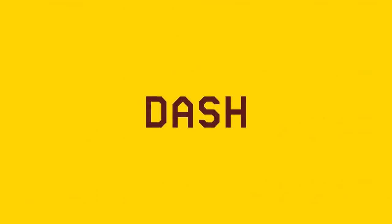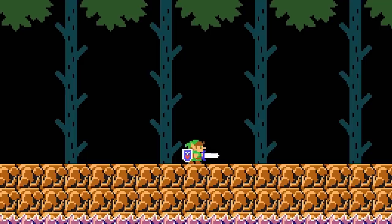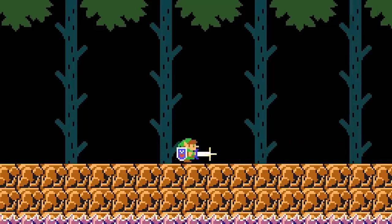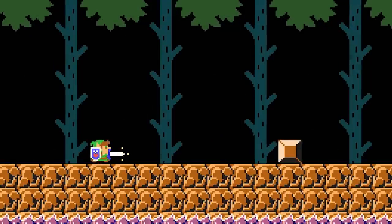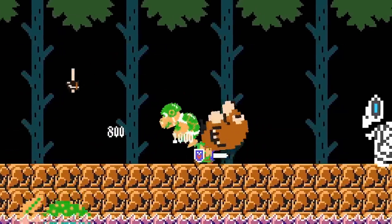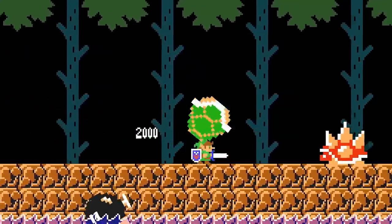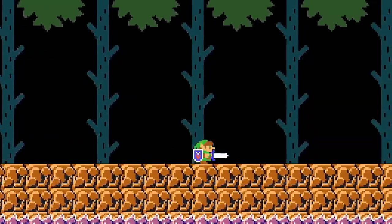Link can perform a dash attack by first holding down and then pressing Y at the same time. Link begins to charge up in place before swiftly dashing forward in the direction he's facing. Link is unable to change directions while dashing, either manually or by sideways spring. He is able to jump though, each jump being Mario's max height jump of five blocks. Running into any solid objects or boss-like enemies will cancel his dash, and he will be knocked backwards. Anything in contact with Link's sword while charging or dashing is affected the same as a normal sword attack, except Bob-ombs and shelled enemies are outright defeated while dashing.